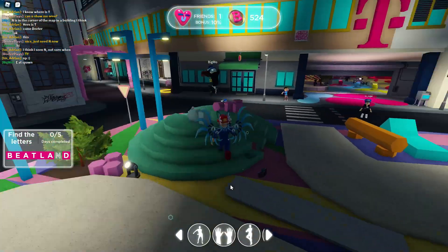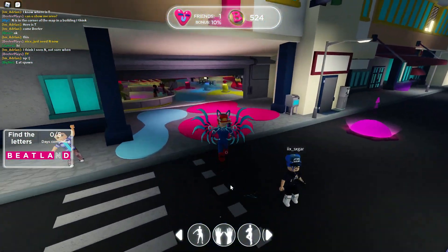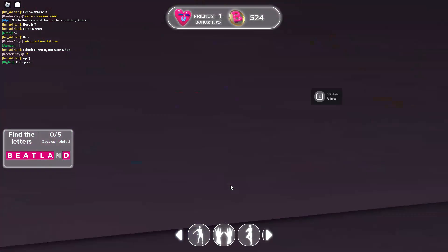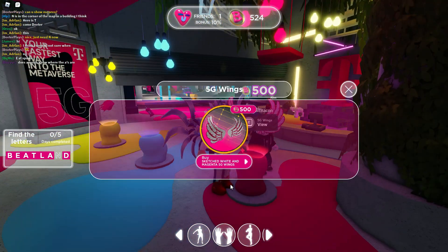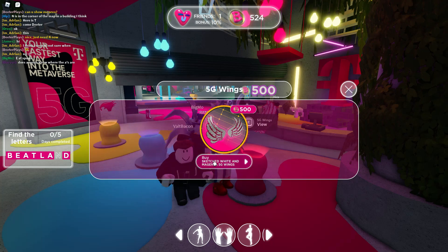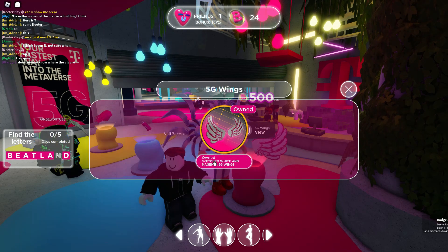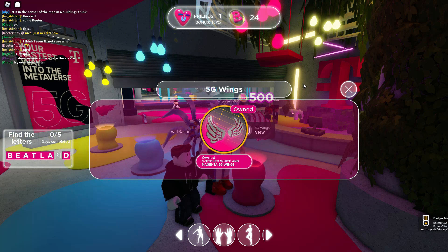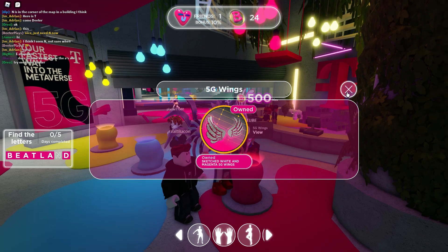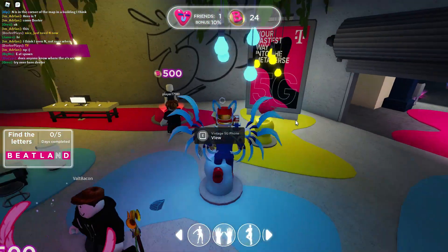Now that we've got over 500 coins, we're going to go purchase these wings in the store. If you go to the middle of the map, pretty much all the things are easy to find from there. This one costs 500 bee coins — click buy because we've got it. You can see on the bottom right we got ourselves a badge for that, and this is an item we'll actually have in our Roblox inventory that we can wear in any other game.